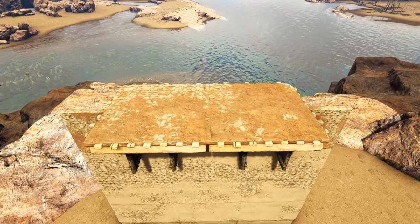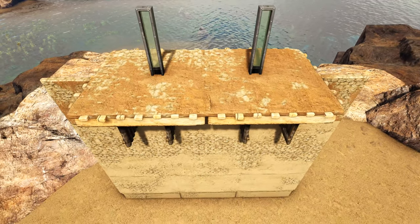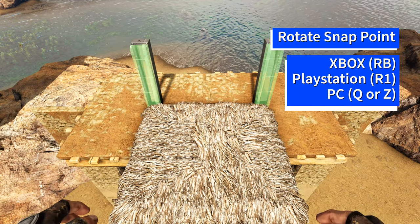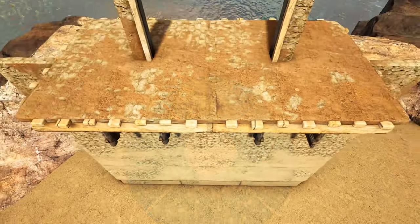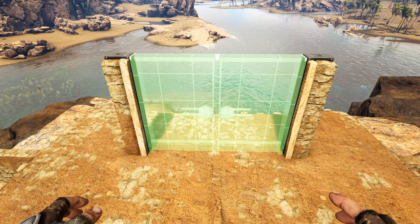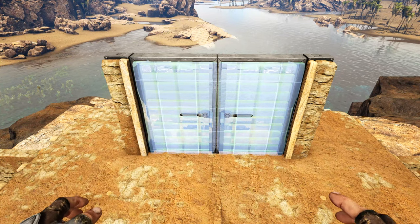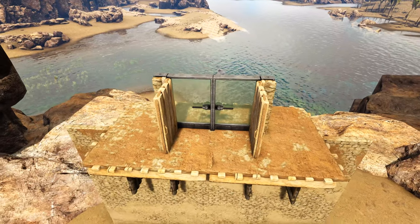Now come to the top — first get out a greenhouse double doorframe and place it right here in the middle. Place a thatch ceiling out like this, then get out an adobe double doorframe and rotate the snap point until you get the bright green snap point, and place that. Pick up or destroy the thatch ceiling. Get out a greenhouse double door, rotate to the bright green snap point lining up with the greenhouse double doorframe. Then get out an adobe double door, look for the light blue snap point lining up with the adobe double doorframe, place that, and open it so it points out.